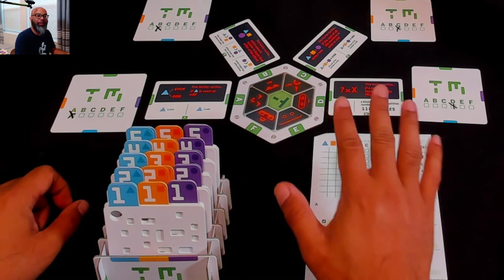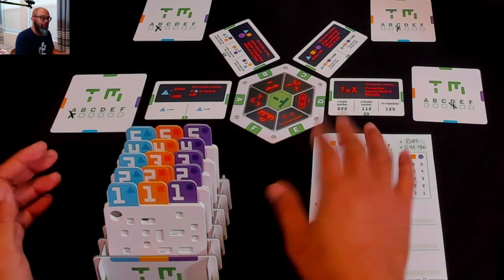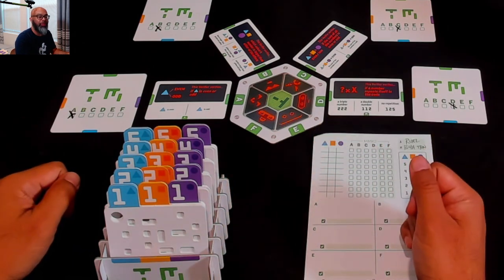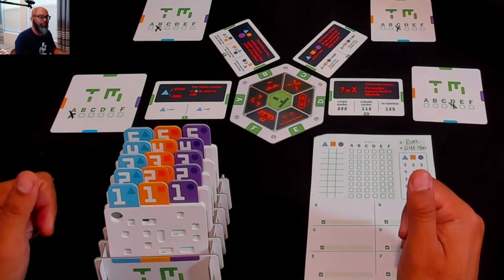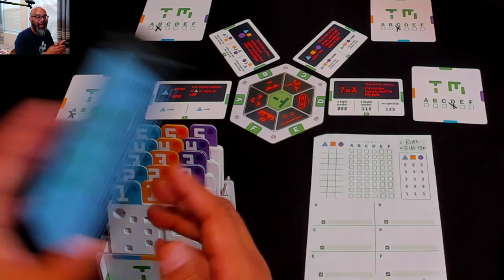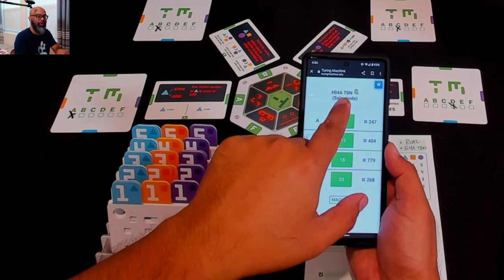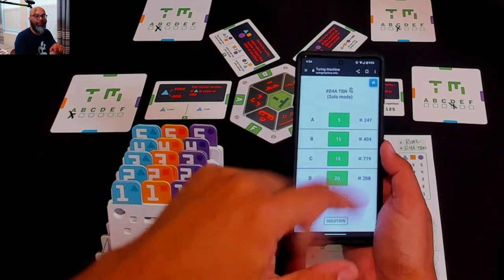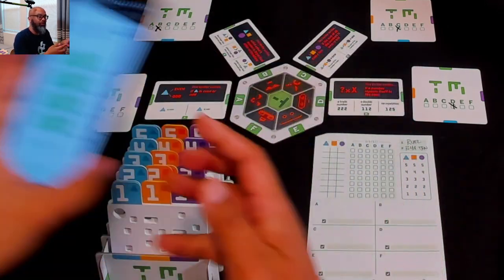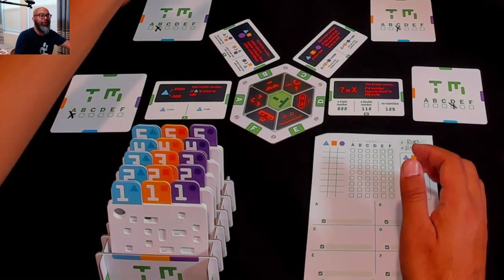What we're doing is coming up with a three-digit code, numbers one through five. We're going to have three of those digits in a code, and we're going to use these verifiers - the Turing Machine - to help us deduce it. We are playing a solo game, so we're just going to play against an AI. What's really cool is there's an app, and I'm using the app right now. It has millions of puzzles that you can do, so there's literally almost just infinite replayability.